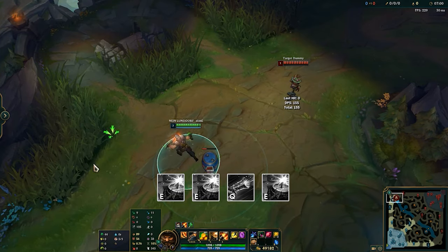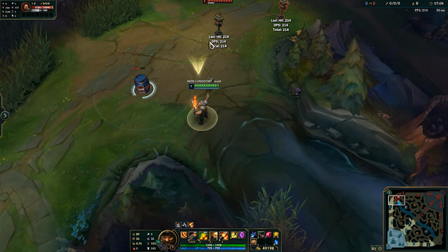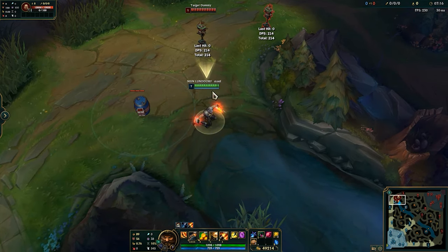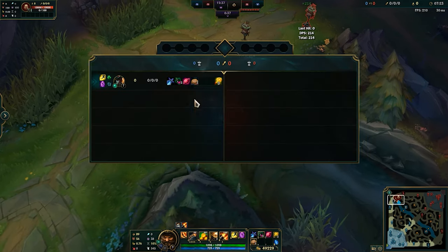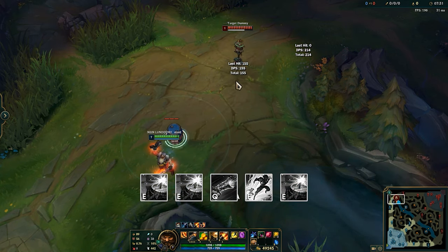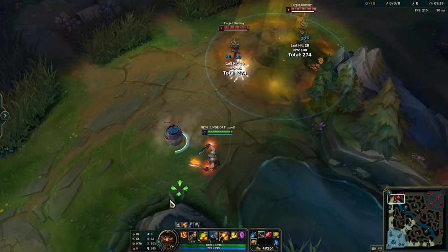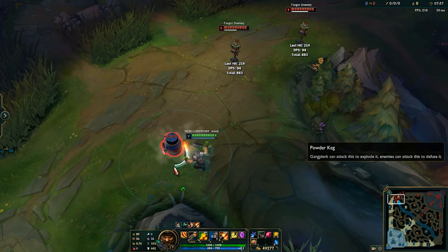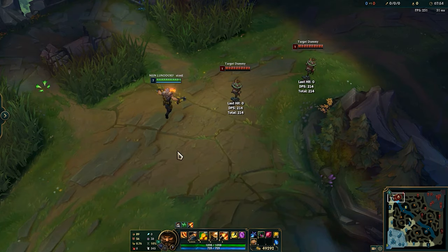His second combo is the triple-barrel combo, where you put two barrels down, shoot the first barrel with Q, and then instantly place a third barrel all the way where the enemy is. You get a lot of range from this, but it also uses all of his barrels. GP only has three barrels, so you want to use this conservatively and you can't use it all the time. If you are behind a barrel, you can flash, then Q, then flash again for the last barrel for maximum range — because this way you get a huge amount of range and can catch enemies off guard.